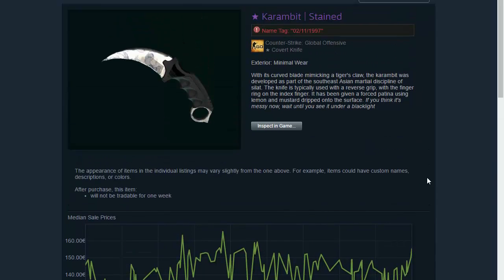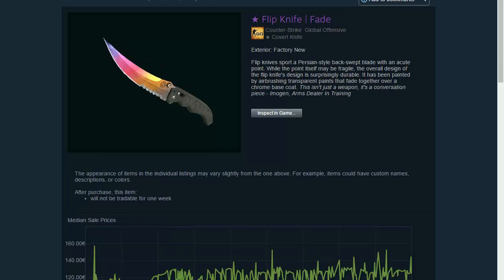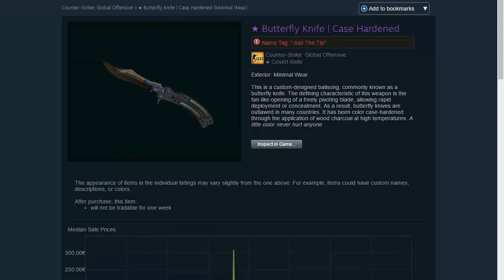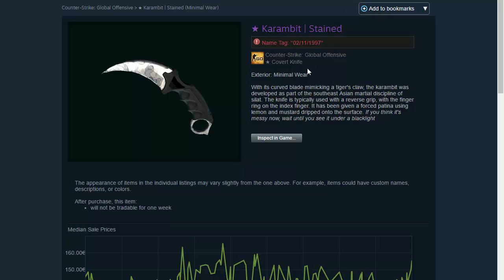So that was my top 10 knives — to recap: Flipknife Autotronic Field Tested or Minimal Wear, Flipknife Fade, Bayonet Vanilla, M9 Bayonet Vanilla, Huntsman Fade, Butterfly Case Hardened, Gut Knife Gamma Doppler, StatTrak Gut Knife Doppler, and Karambit Stained Minimal Wear. The Karambit Stained Field Tested looks kind of the same but a bit darker — it looks like a Rust Coat, which I don't prefer. The Minimal Wear is way much better. I hope you guys enjoyed, and I hope you're gonna buy or win a knife. Happy holidays, Merry Christmas and Happy New Year — I love you, see you guys next time, goodbye!